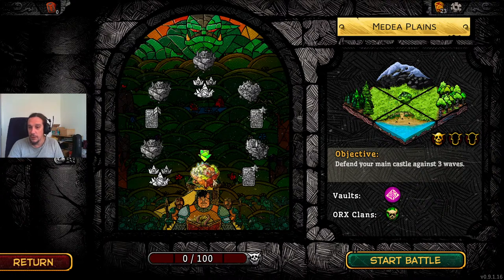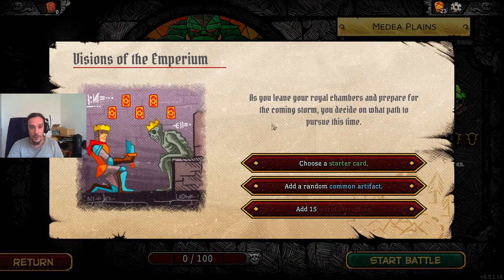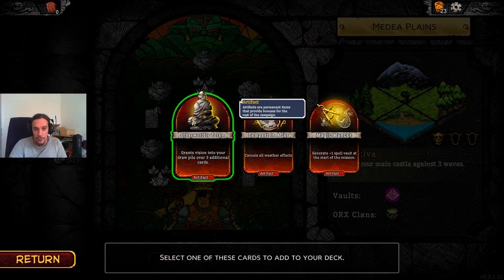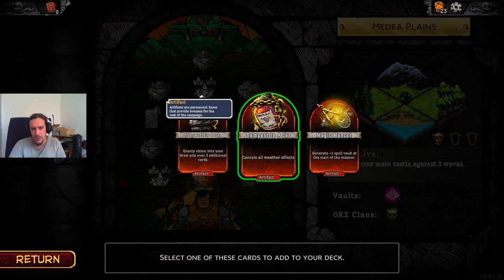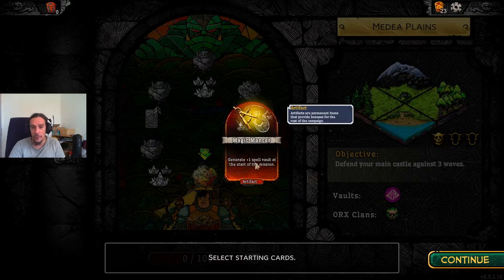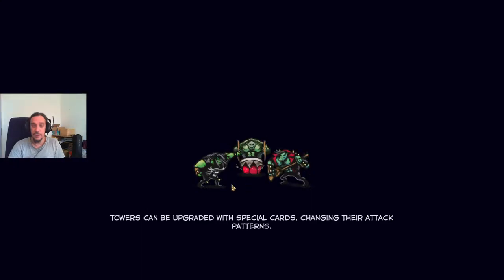Our first mission is going to be to defend the Medea Plains — that's going to be very easy. For our starter bonus I'm going to take either a card or an artifact. I'm going to pick an artifact: the Otherworldly Totem — vision in my draw pile over three additional cards, cancels all weather effects, generates plus one spell vault at the start of the mission. That's pretty cool, let's go for that.